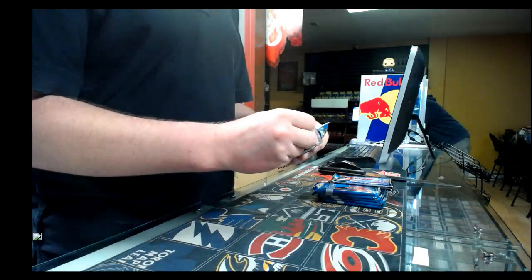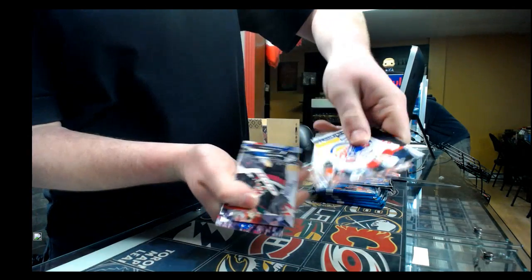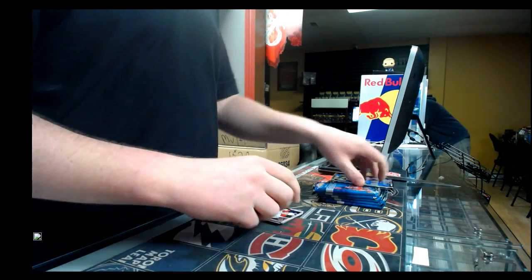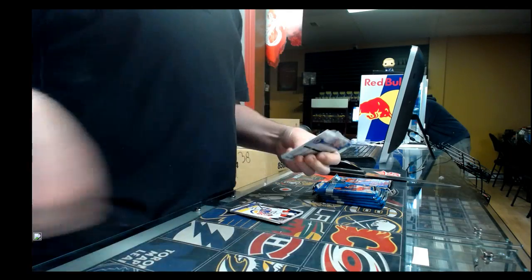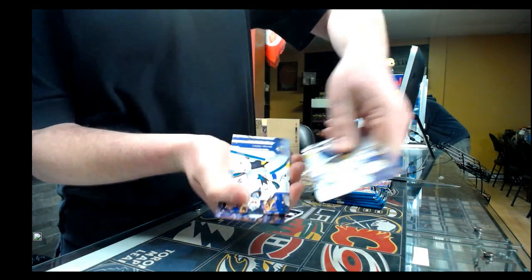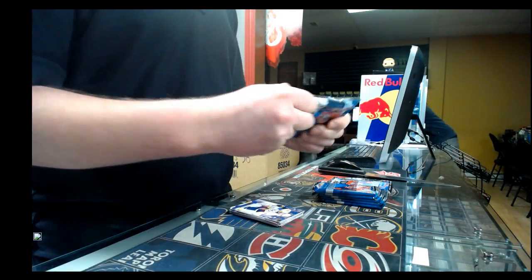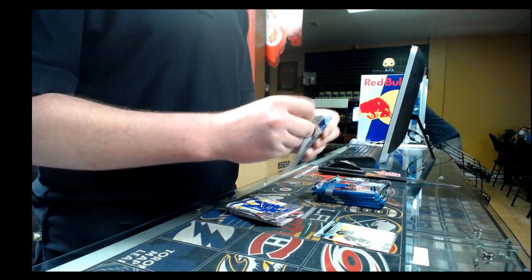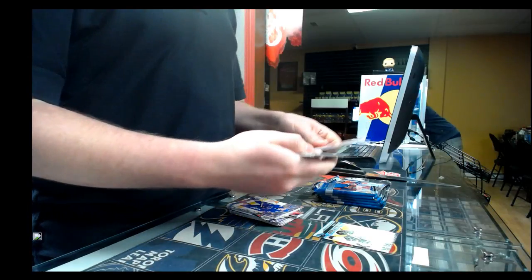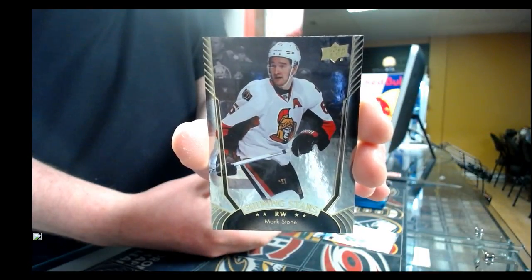Alright, pack number one. First pack, we have a base pack. Pack number two, another base pack. We have a young gun for the LA Kings, Nick Dowd. We have a Shining Stars for the Ottawa Senators, Mike Marstel. Next pack — base pack.